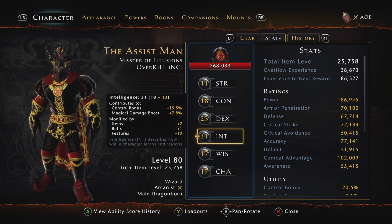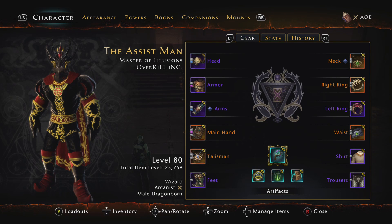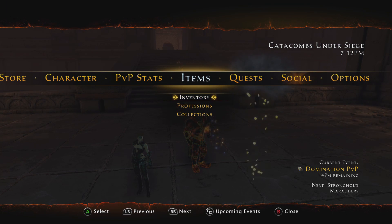Now let's talk about gear. Most of the gear I feel is going to be best for the Control Wizard in Mod 17 I don't have yet, because most of it you can only get once you complete the new Mod 17 trial and start unlocking the new stuff. But I'm going to show you what I feel is going to be the best gear to use for the Control Wizard once you can get it. Go to Items, then Collections, and scroll down to Zone Rewards: Undermountain.